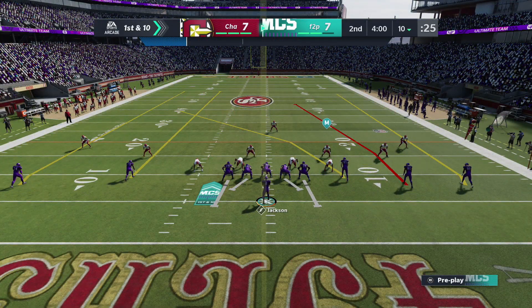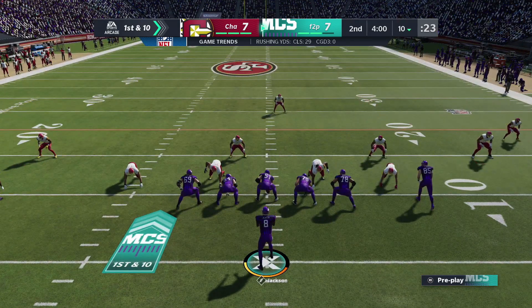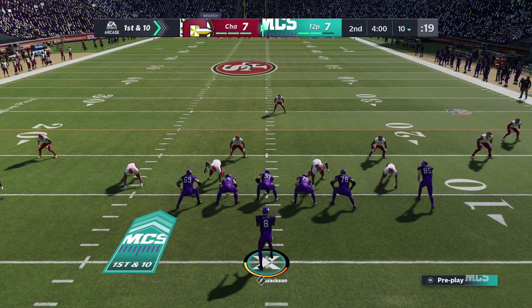You want to get to the opponent's 40 yard line and then give yourself up. To give yourself up on PlayStation, it's double tapping Square. To give yourself up on Xbox, I'm pretty sure it's double tapping X — don't quote me on that. And then you want to go into No Huddle after you go down.